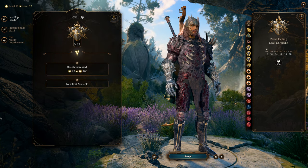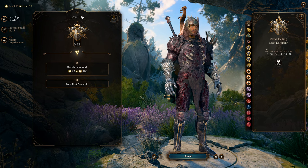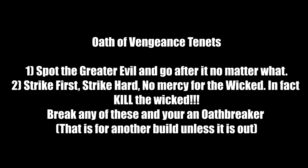Next are the Oath of Vengeance rules. Tenant one: spot the greater evil and go after it no matter what — you avoid being an Oathbreaker. Tenant two: strike first, strike hard, no mercy for the wicked. You must kill wicked targets — if you choose to spare an evil person, you become an Oathbreaker. Break any of these and you're an Oathbreaker, which is a different build for another time.